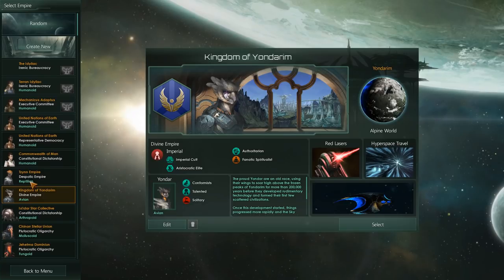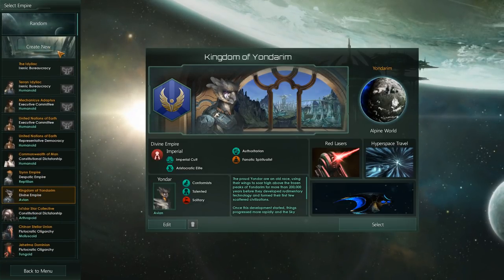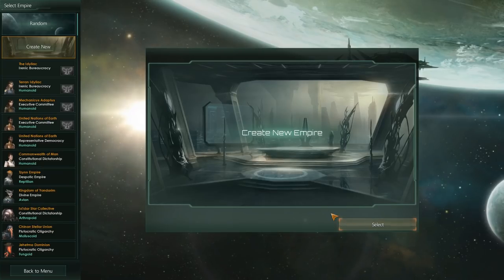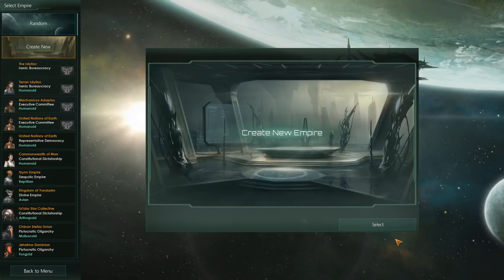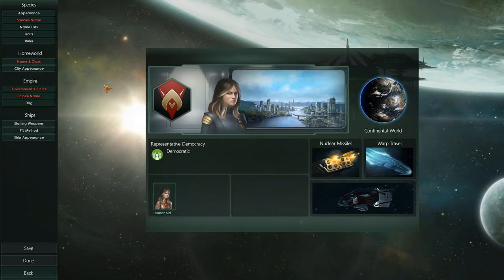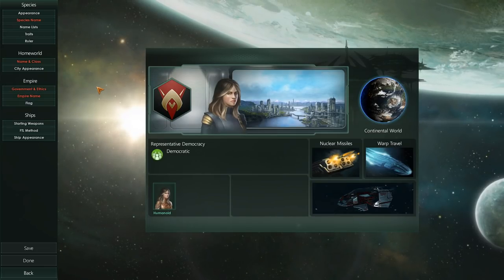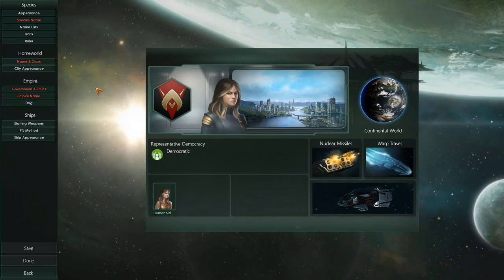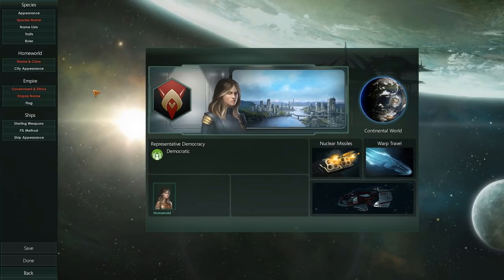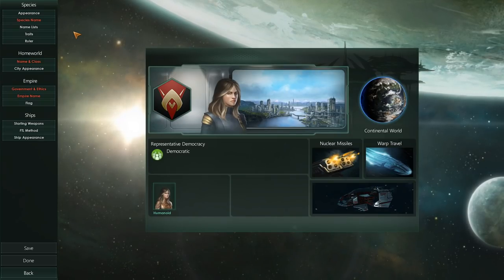If you don't want to play as any of these guys, you can go in and create your own species. So let's go and create our own species, shall we? Welcome to the species creation screen. Now, if you're playing for the very first time, I highly suggest that you play as one of the prefab species. However, if you want to mess around with creating your own species and see what it does and how it works, then this will be the guide for you.